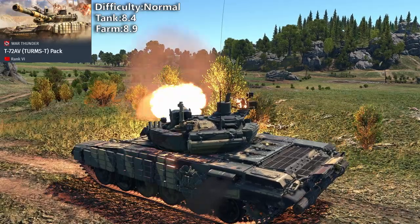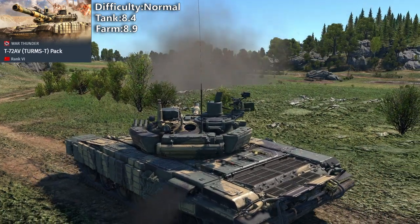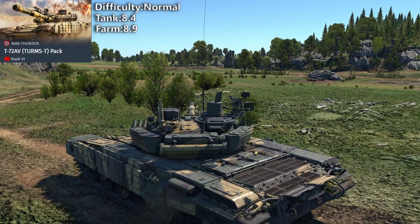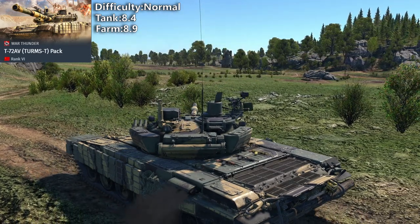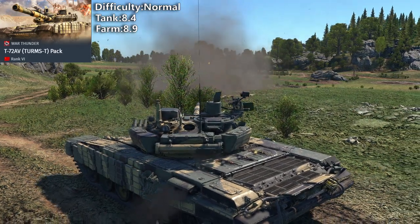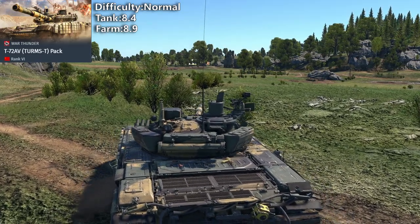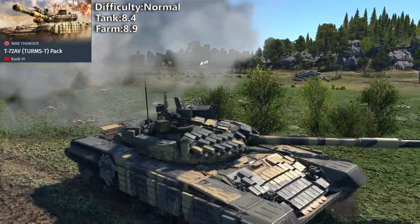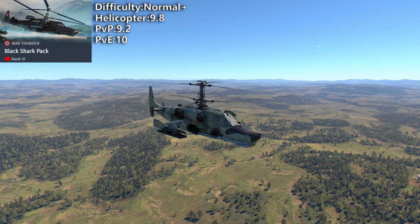Turms-T is the most popular top tier tank in the game. It has some armor, good cannon, and amazing thermals. However, it can't drive backwards at all — reverse speed is terrible, which is extremely important at this battle rating. Turms-T is great for defense and holding positions, so it's a good option for defensive players. But it's very poor at rushing and pushing enemies. For aggressive players I don't recommend it.